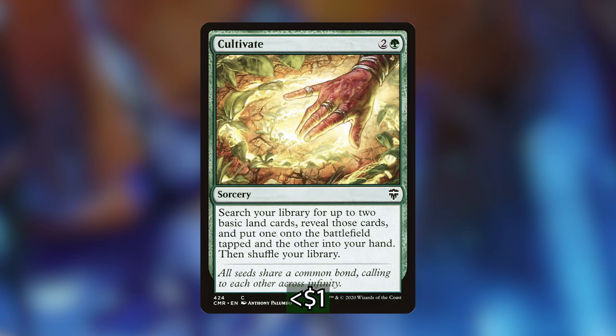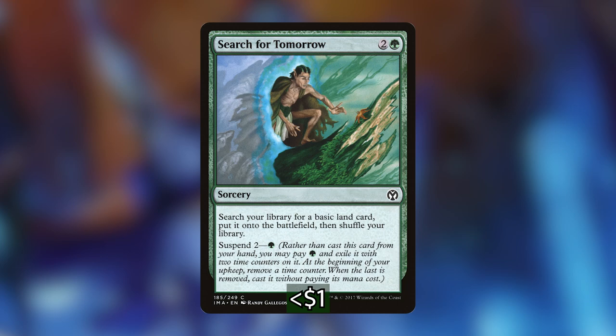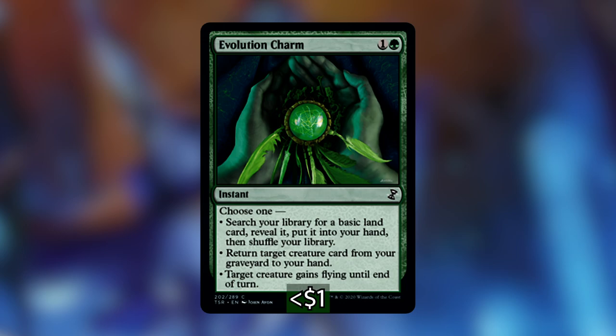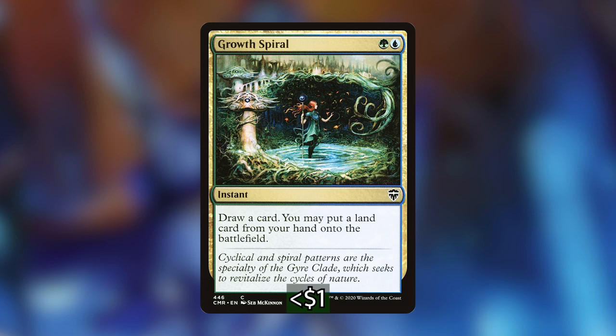First we have Cultivate — classic, get two lands, one on the battlefield, one into your hand. Next we have Farseek, which gets us a land onto the battlefield tapped, most likely an island. Nature's Lore gets us an untapped forest. Search for Tomorrow gets us a land, and like Lotus Bloom, we can forego the suspend cost if we cast it from the top of our library. Sylvan Scrying puts a land into our hand, which is useful while we're still casting Journey to the Oracle. Evolution Charm does the same. Eureka Moment draws us a couple of cards and puts a land from our hand onto the battlefield. Growth Spiral draws us a card and puts a land from our hand onto the battlefield.